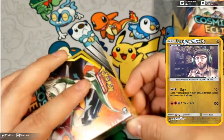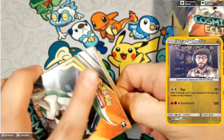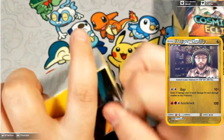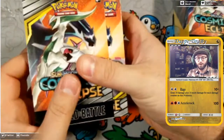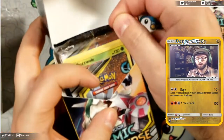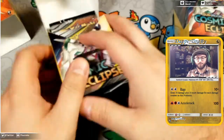We're gonna go ahead and bust into this one first — should be fun. Cosmic Eclipse has been a pretty fun set. I like it a lot. Granted, I've been pulling exactly what I want. The promo in this kit is going to be a Buzzwole promo, so we'll set that aside for now because what we really want to get into is the packs.